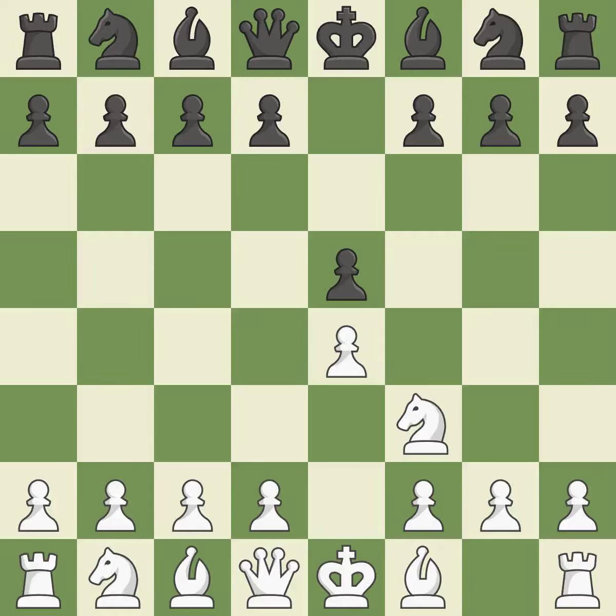The move Nf3 advances the knight toward the center, engages the e5 piece in combat, and sets up a castle. Nc6 defends the pawn on e5, advances the knight toward the center, and covers the d4 square. The Ruy Lopez opening develops the bishop to immediately attack the knight on c6, the lone defender of the e5 pawn.